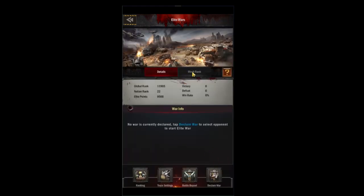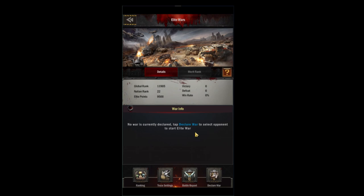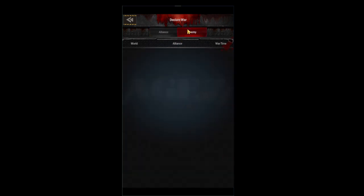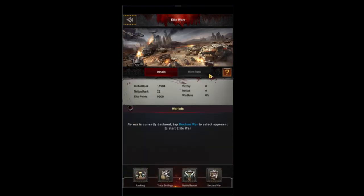The next tab is elite wars. If you're R4 you can find your merit rank in here as well. There are the elite war rules if you want to read those. Mostly you'll be using this tab to see when your next war is. R4 can look at previous battle reports and declare wars — choose the correct time, which I believe is your local time, not server time. Be careful when you set an elite war to make sure your teammates can get online and fight with you. You can also check your rankings to see where your alliance stands.